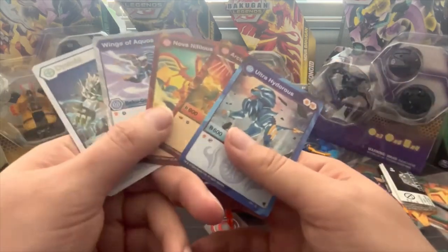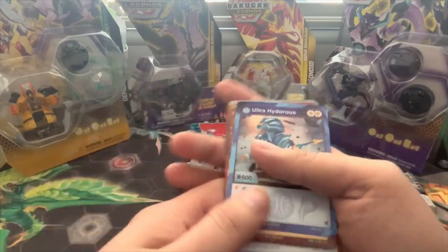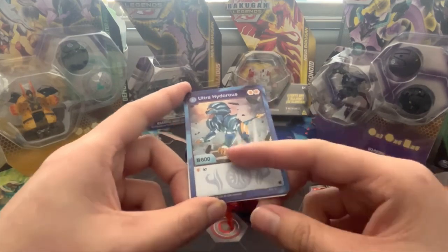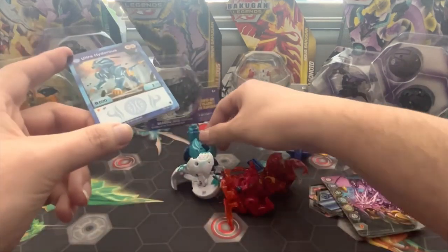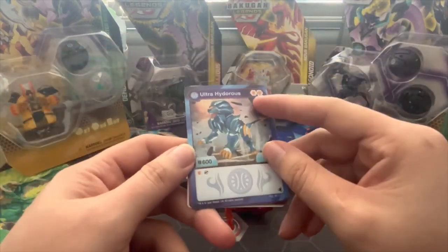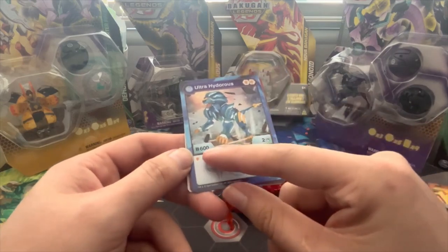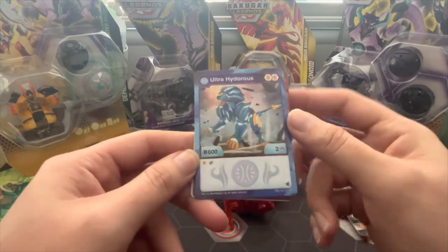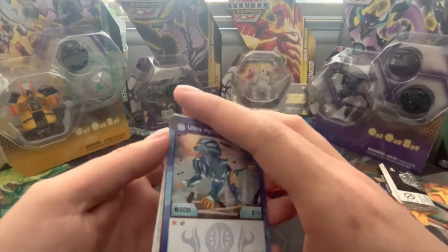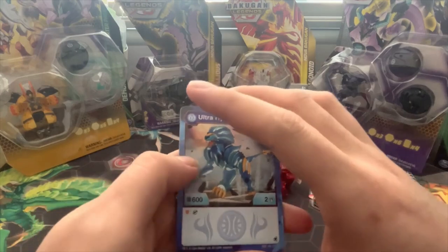Now let's get to the Batugan. First we start off with Hydras. Love the look. I know this is his Armor Alliance form, but they're using the Evolution colors. He gets two normal shields, 600B power, 2 damage. Lands on a normal shield: play a Batugan for two less energy costs. I know it doesn't say two less, but that's how it is, that's how some people are saying it, and I'm going with it.